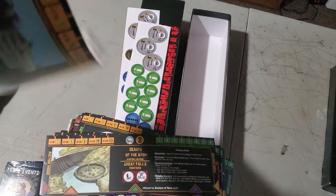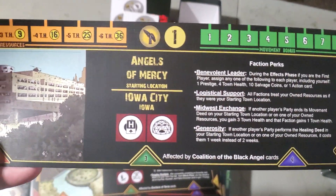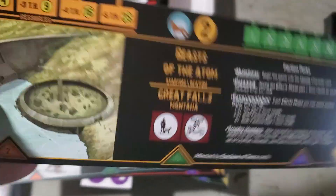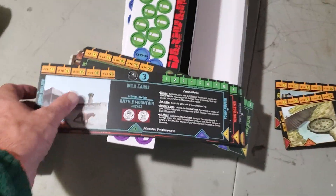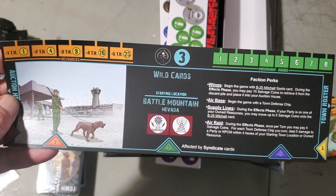I'm almost positive they were thicker, or maybe these are the ones that came with it and they just changed them. I don't remember Angels of Mercy from Iowa City, or Beasts of the Atom from Great Falls, Montana. On the back of each card it gives you a little history of the faction and what they believe in, and what their motivations are.